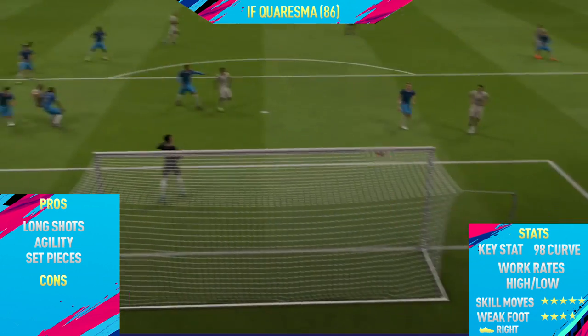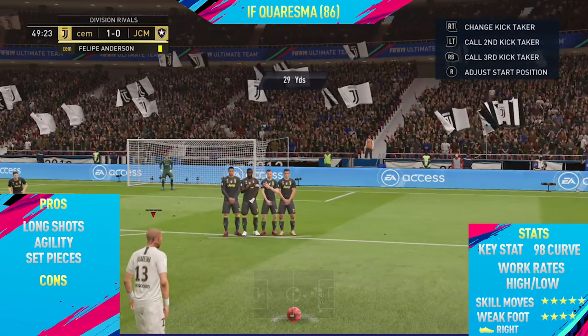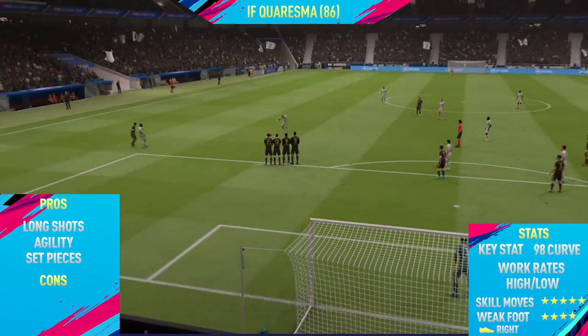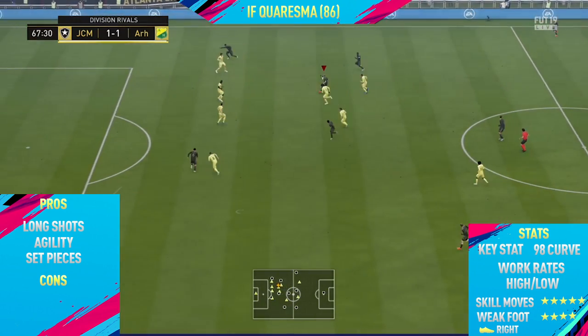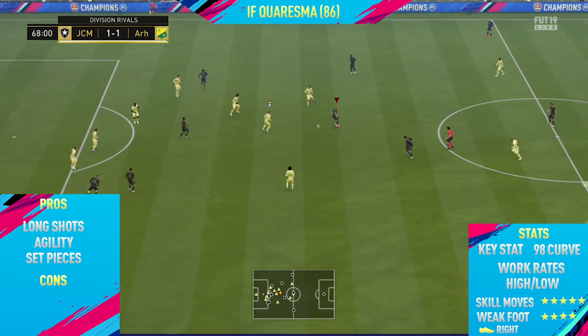Along with that, he has the 4-star weak foot, and I found that he could finish on the left foot very comfortably. As I've already said, 4-star and 5-star weak foots in my opinion feel very similar. And then you just have the perfect work rate — it's high/low. For around 40,000 coins on both consoles, I would definitely recommend picking him up.